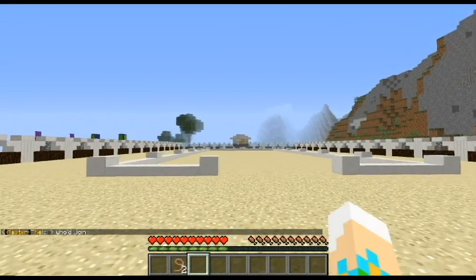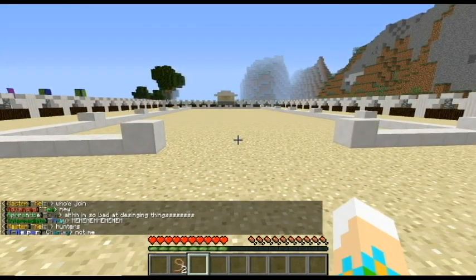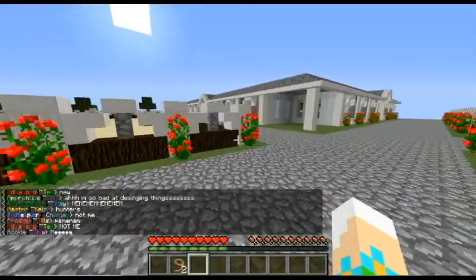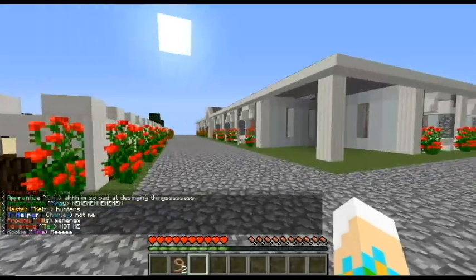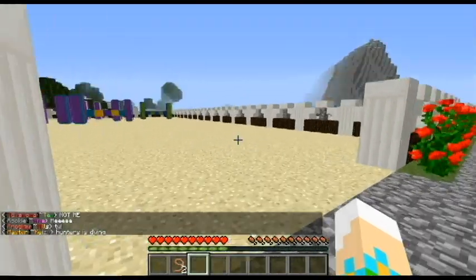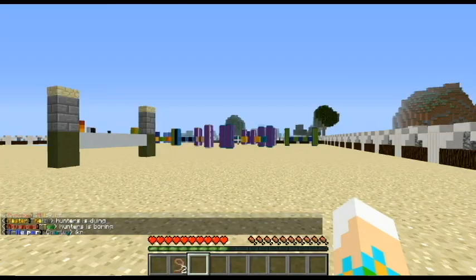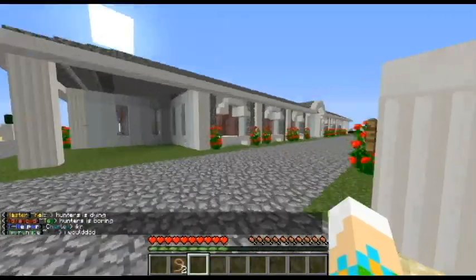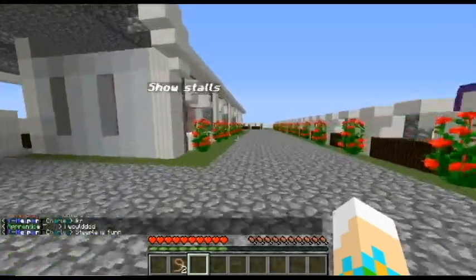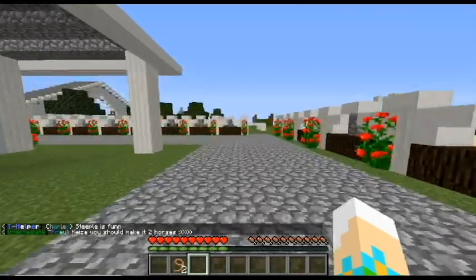Oh wait, have we been here? No, we haven't - this is dressage! Oh my god, look. That's cute - that's where the judge probably sits. That's adorable. I hope no one's talking to me in chat - I wouldn't have seen it, I'm sorry. Oh my god, crazy. It's absolutely beautiful. I think we're just about around to the beginning again.